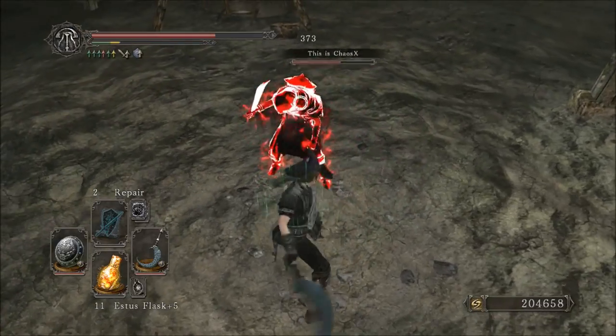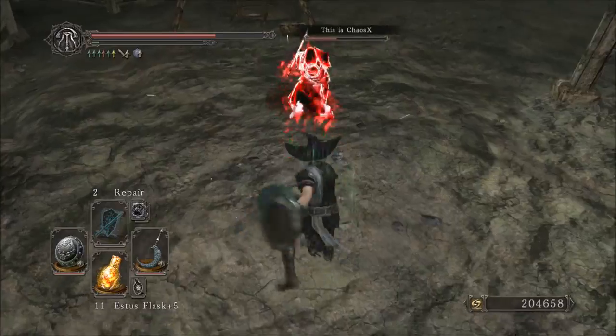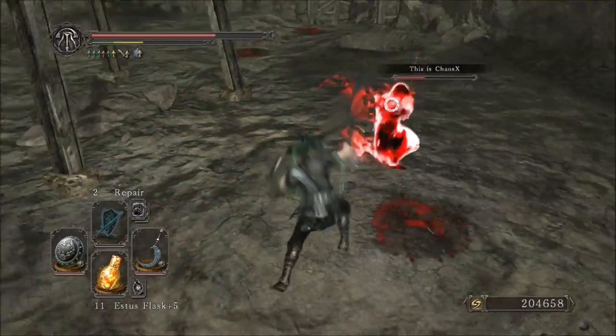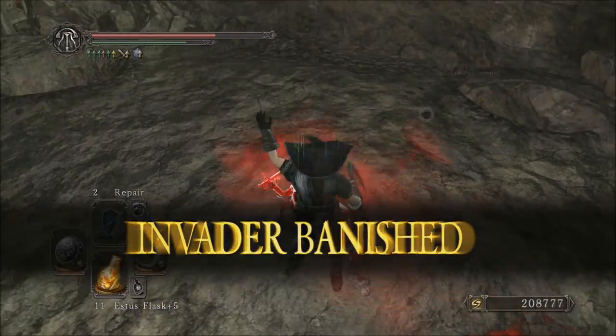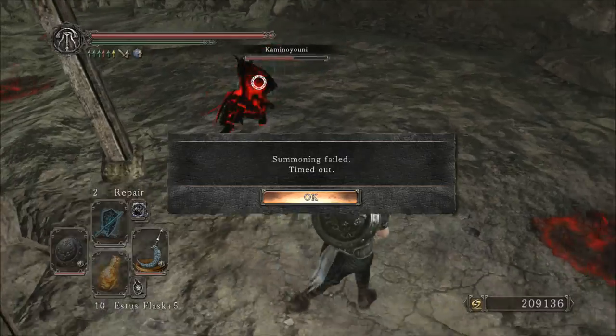I'd have to say the biggest pro of this weapon would definitely be its ability to do combos. It has the same combo ability as any Axe-class weapon. It's great at chasing people down — running R1, R1, R2, jump attacks — they all flow very well and are very damaging combos.